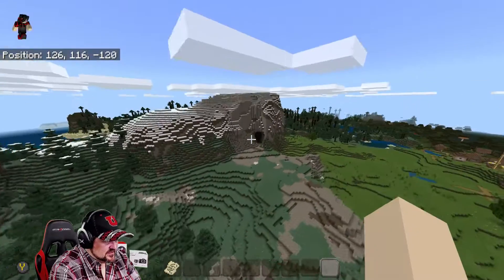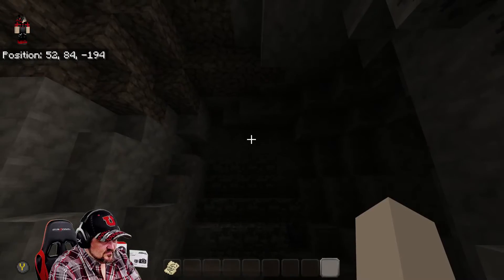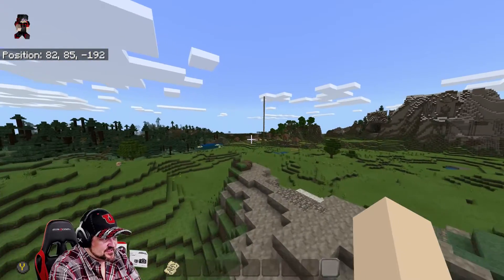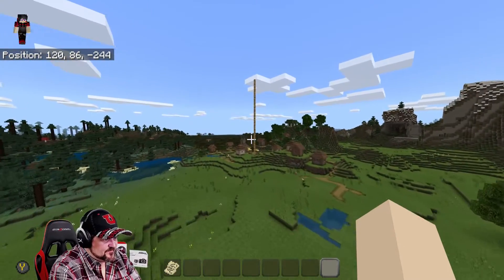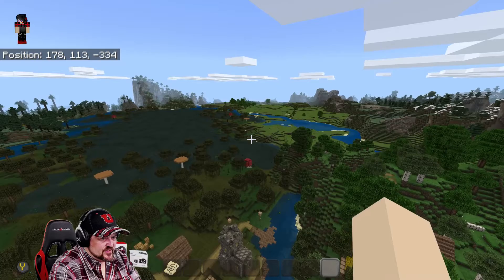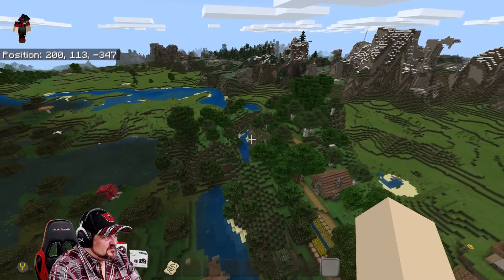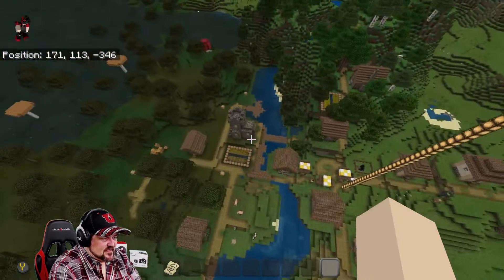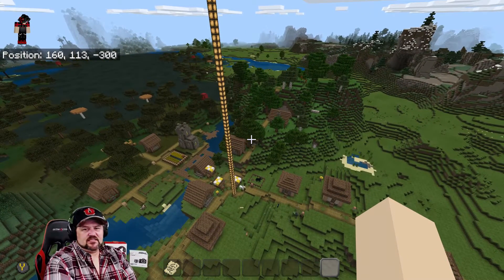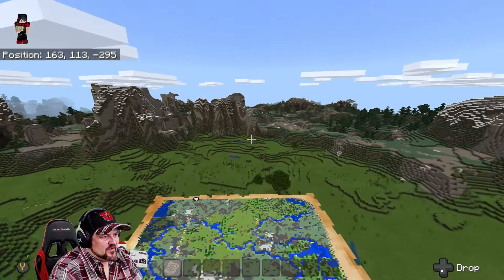That looks like it could be a cave but it's just an indent in the mountain — still, you could do something cool with it. Just outside next to this mega taiga biome you've got another little village, and there's another swamp biome right there too. Pretty cool spot. I didn't check everything out in this village so there may be some books or other loot in there. It is off the map though.